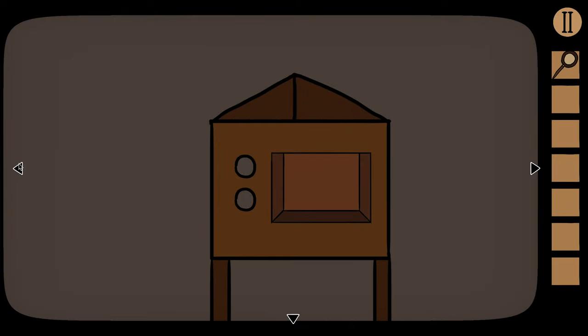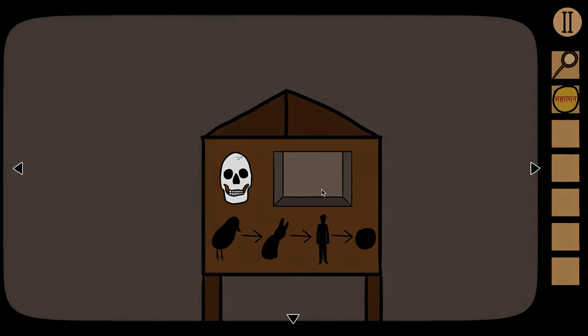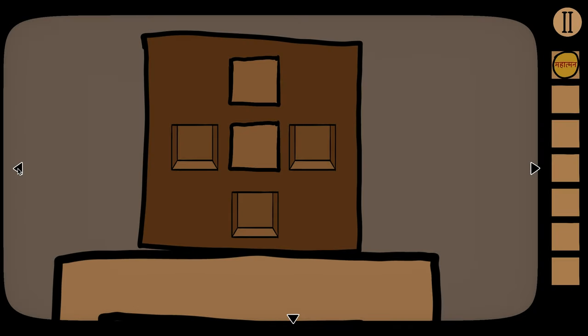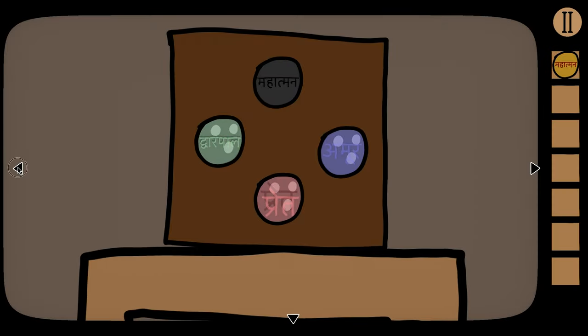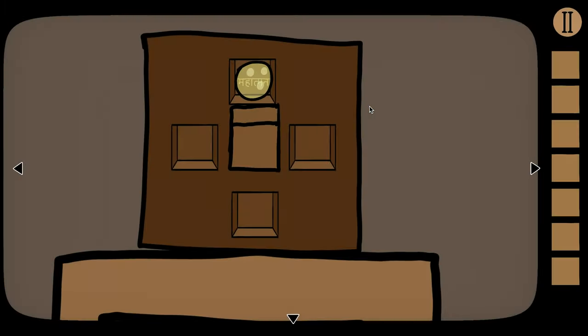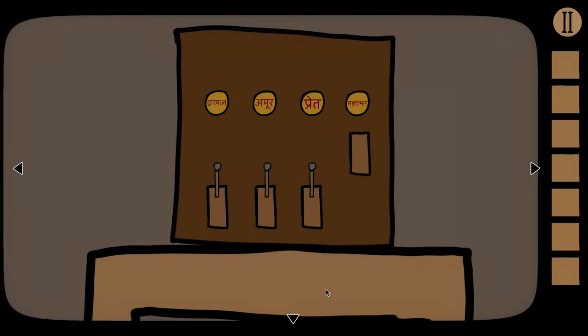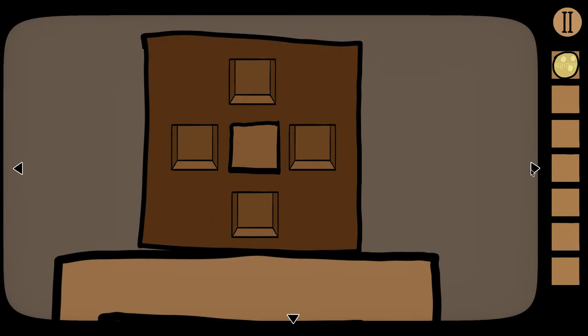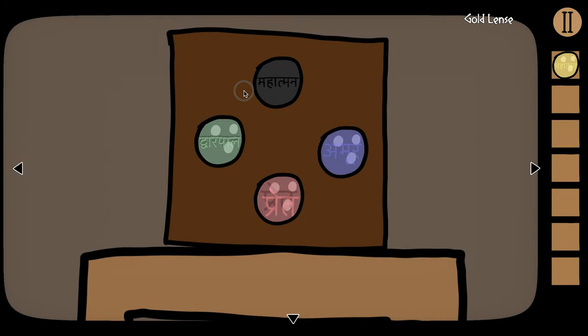That opens up the safe, which gives us our token — the last token. Now we're going to take our token and put it into the slot, get our lens, and put that into the lens slot just as always.